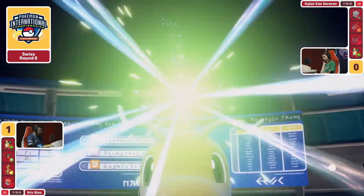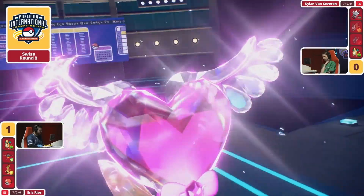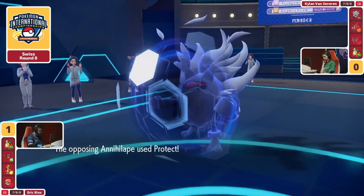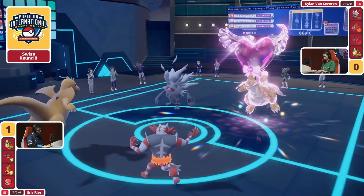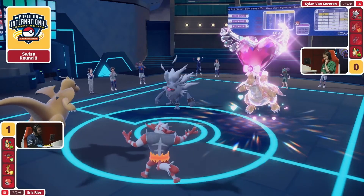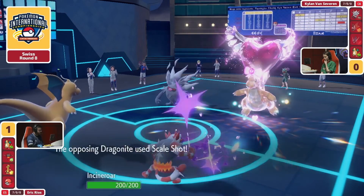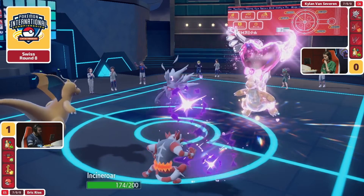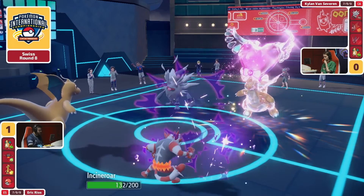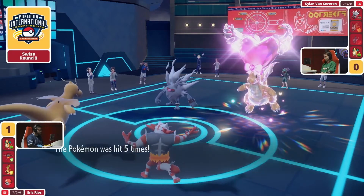Terastallization is the option for the Dragonite — it's going for Tera Fairy, wanting to be immune to the Scale Shot. It also has the opportunity to start to get its own boosts. You want to take out this Dragonite. And because you know Terastallization was already committed by Erik, you know this Dragonite on Erik's side can't actually go for the Scale Shot. It is going to be Erik's Dragonite that still was able to move first, Scale Shot connecting into the Protect.